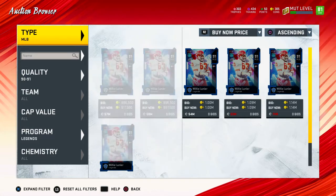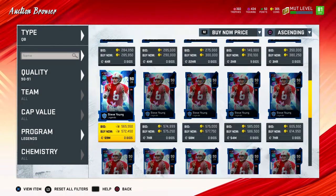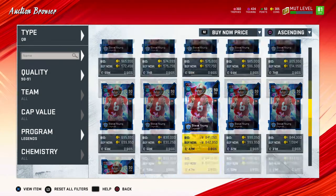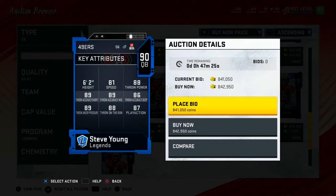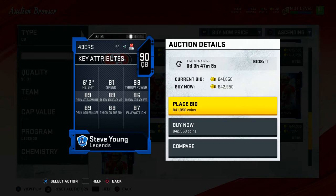Up next is the man, the legend, the quarterback himself — not John Elway, but Steve Young. 90 overall — people always like this guy. He's got dots and he's got speed. 81 speed, 88 throw power, 89 short, 89 mid, 86 deep, 89 under pressure, 88 on the run, and 87 play action. If you power him up and max him out in all chemistries, he's probably going to have 90s everywhere other than the speed.